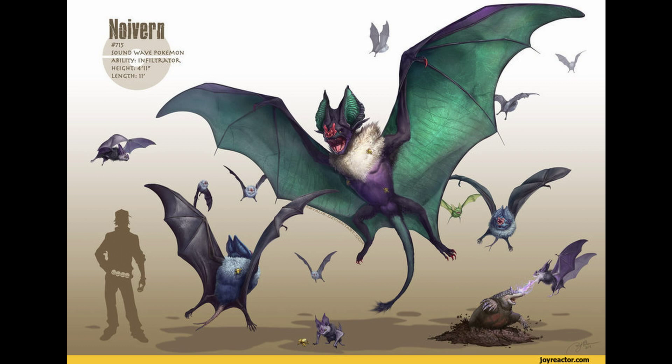Up next we have Noivern and Noibat. I'm guessing some of these are probably Woobat, and maybe some are Zubat — I don't really see any that are Golbat. That's a lot of bats for one picture. I also like how they put a shiny in the background — see if you can find it; it's green if that helps. Noivern is really cool and would be very big — almost five feet tall — so you wouldn't want to see that in a dark alley. Also there's a Diglett there; he looks kind of like a tunneling mole.